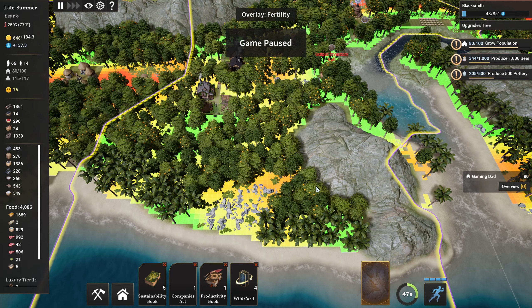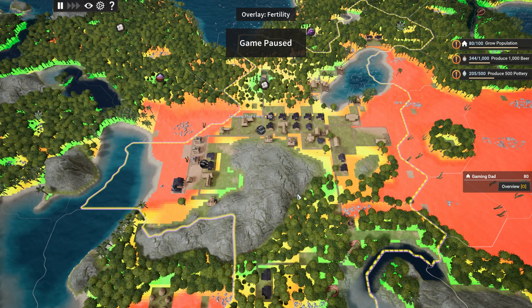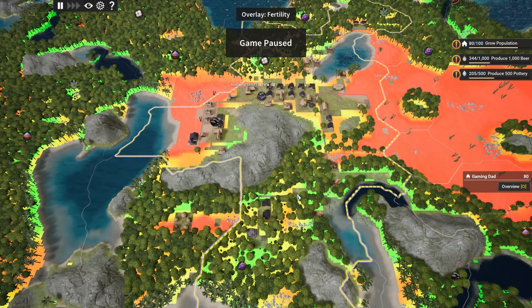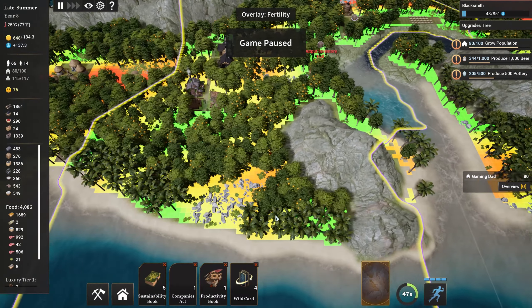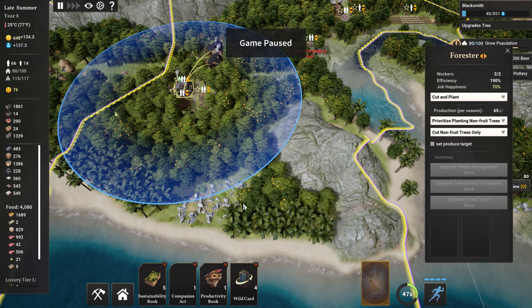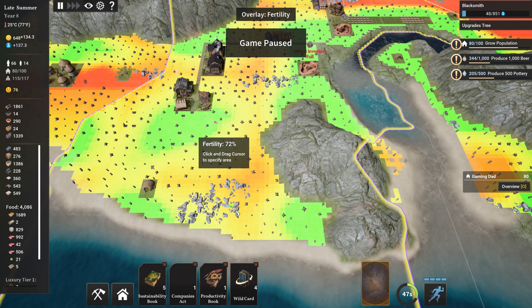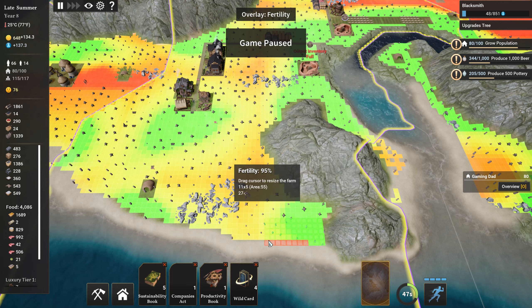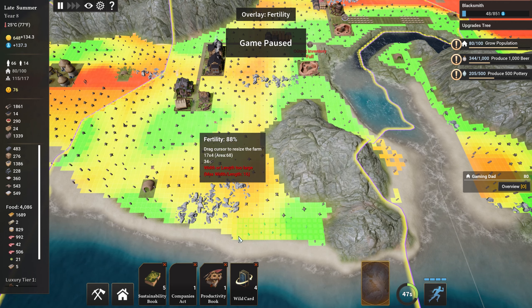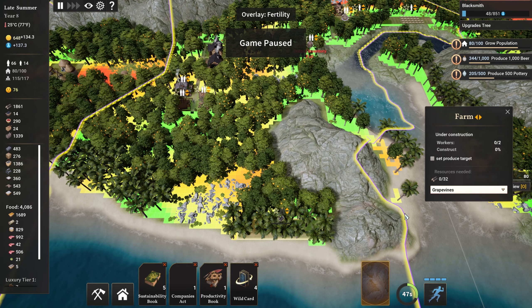Hello, welcome back to Kingdoms Reborn. I've been having a look at the facility because when I looked at the map we've got grapes down here that we haven't taken advantage of yet. I'm thinking about putting something in down this end where the forest reaches. It'll probably tell us we're too far away from a house but we'll try it. I think the maximum is 64 — click on it, we want grapevines, happy days.